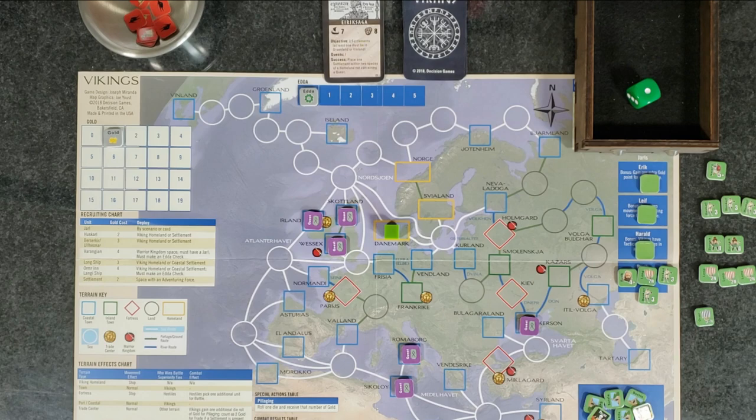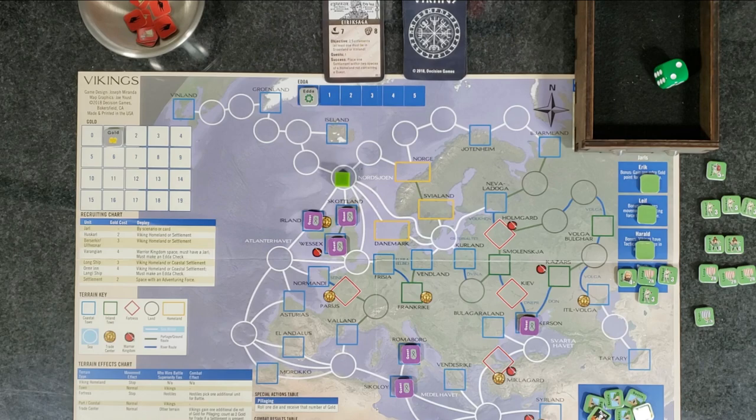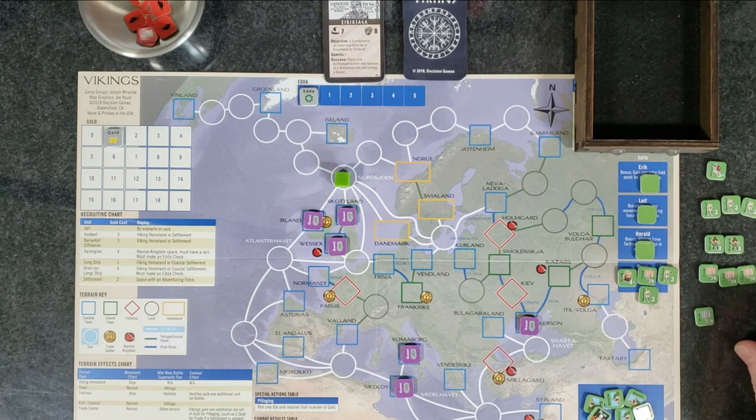We're going to roll for our sea movement because we're going to leave by sea — we have to from Denmark, it's all white routes. We want to make our way to Greenland, maybe stopping off at Iceland to do some pillaging for more gold. So we declare naval movement and roll. A one — you roll 1d6, divide by two, round up. One divided by two is 0.5, round up to one, so we get to move one space. Now moving through a sea space, you check for storms: roll a die, add the number of sea spaces entered, subtract one if your voyaging force includes a Jarl. We moved one sea space, rolled a two, plus one equals three, minus one for our Jarl equals two. Since it's below six, no problem — we survive.